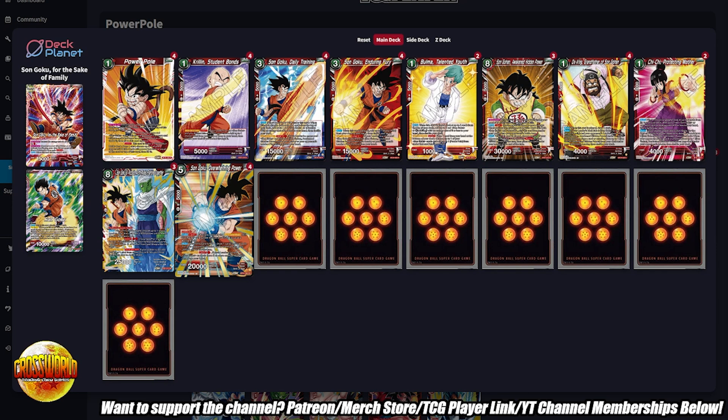Four copies of Goku Overwhelming Power — a solid turn three card. I like the fact that this has potential for a 25K dual attack crit on turn three, because you'll be playing your Z battle card on turn three most likely, so that's definitely pretty nice.